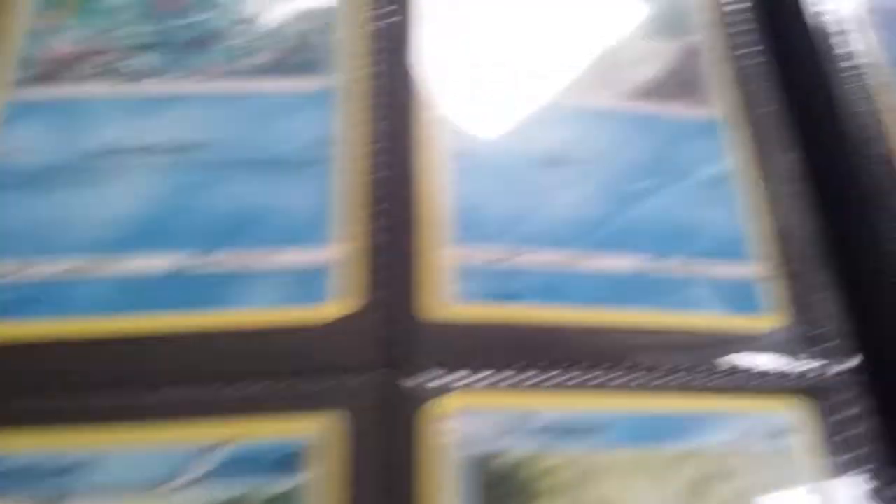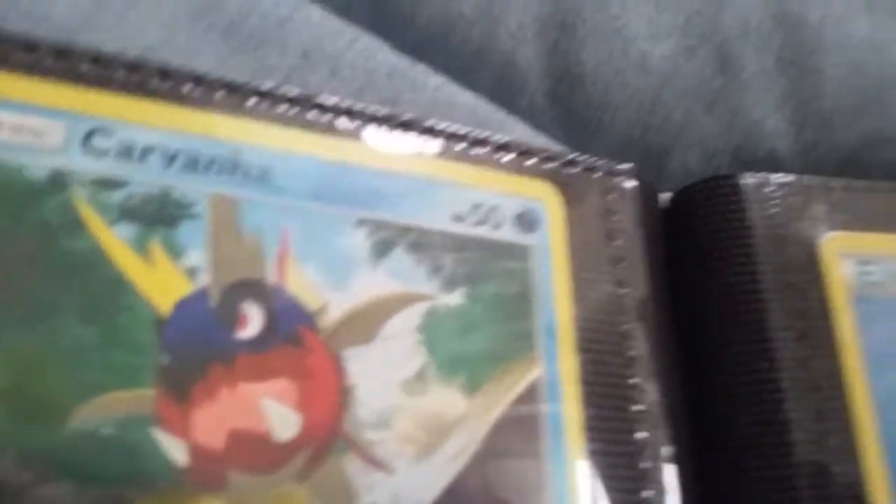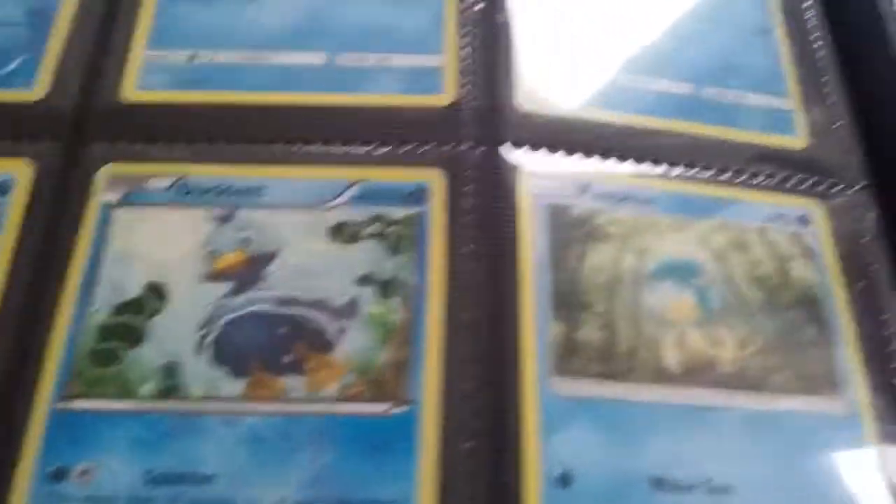Wartortle, Tentacool, and Carvanha — I think that's how it's called. Tell me in the comments if it's Carvanha or Carvana. Vanilluxe, Ducklett, Clampearl, Mudkip. I don't have Marshtomp but I have Swampert EX — really cool card, love it. Water Energy. My brother wrote on this energy, really ugly, but I don't care, it's still energy. Then we have a Fire Energy.